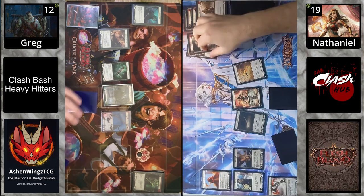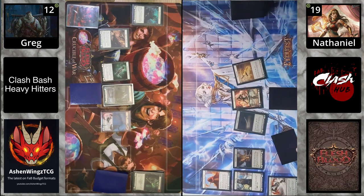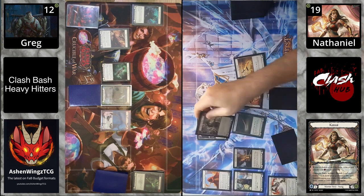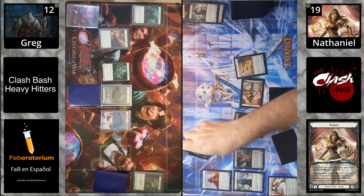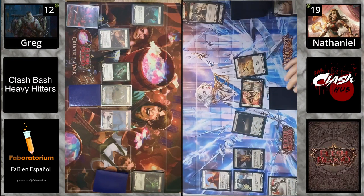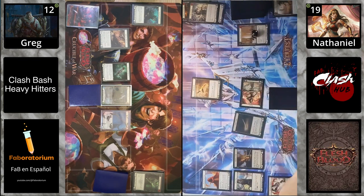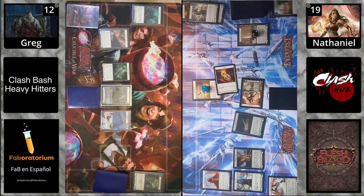We do have the ability to trigger Kasai the next turn. Triggering Kasai's ability — you have to banish two reds and two yellows, and then the next time a weapon hits this turn, create a gold token. Coming in with Hot Streak for two, and there is a gold token behind that as you can see right there. What's Riptide going to pull up?